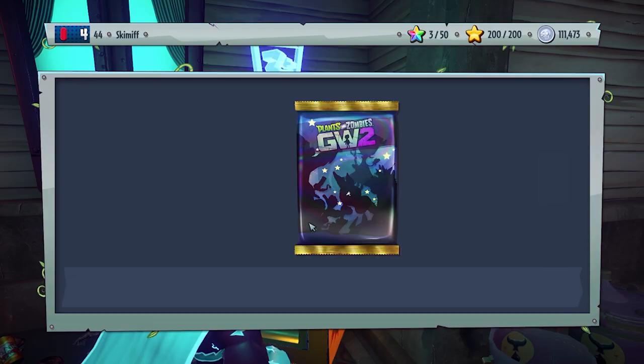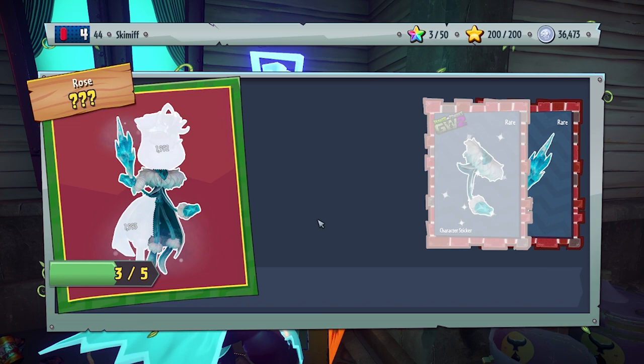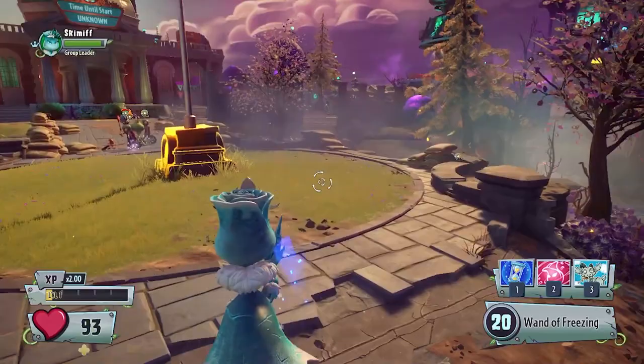Alright, hello everyone. Welcome back to another episode of Play in Rank. Today we're gonna be playing and ranking Frost Rose and Shrimp Imp, but that'll be in the next video.